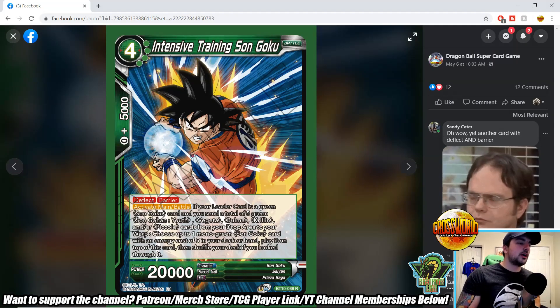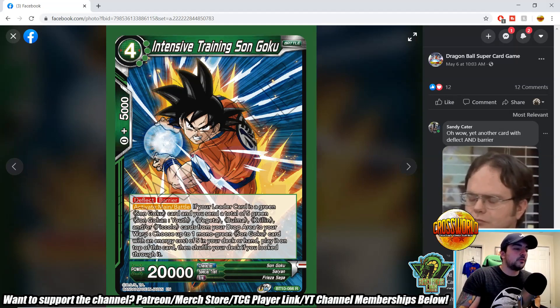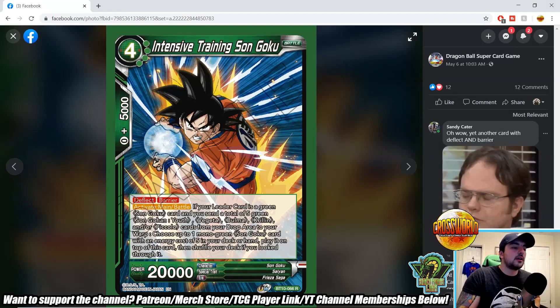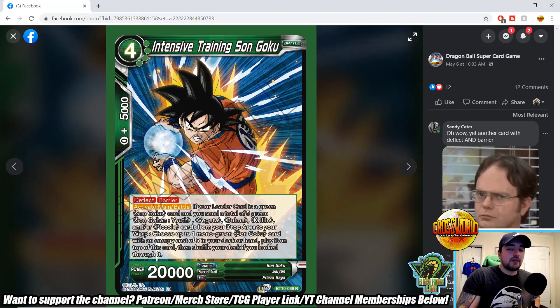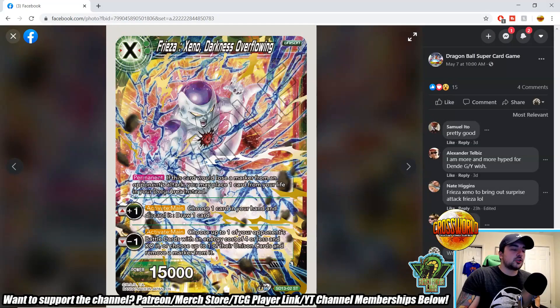Intensive Training Son Goku — four-drop, deflect, barrier. Activate main/battle: if your leader is a green Son Goku, send a total of five Son Gohan, Youth Vegeta, Bulma, Krillin, and/or Piccolo cards from your drop area to your warp, choose one mono green Son Goku card costing five from your deck or hand and play it on top of this card. Super Saiyan Son Goku Pride of the Saiyans — double strike, permanent: this card can't be removed from the battle area by skills. Auto: if there's a Son Goku card costing four under this card and this card is in rest mode when your opponent plays a battle card costing five or less, they choose two cards in their hand and discard them. Auto when played: choose all of your opponent's battle cards ignoring barrier and KO them. Surprisingly this is at the rare slot — very powerful card.